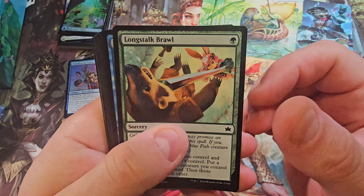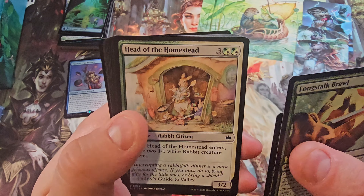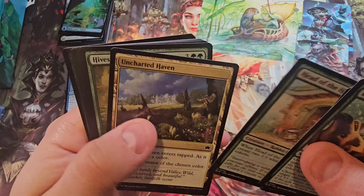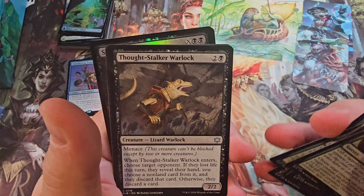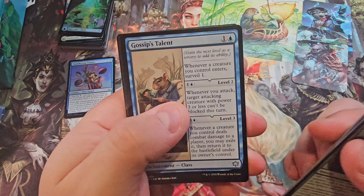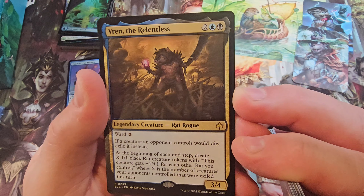Brawl — what a cool perspective, right? Pinch Formation, Conduct Electricity, Crumb and Get It, Daggerfang Duel, Head of the Homestead — expensive card. One less mana and this would have been a beast; I feel like it's a bit much where it's at. Another Patchwork — interesting. Thought Stalker Warlock — cool. Gossip Talent — talents are neat in this set.